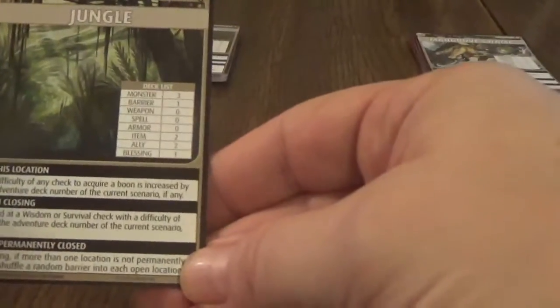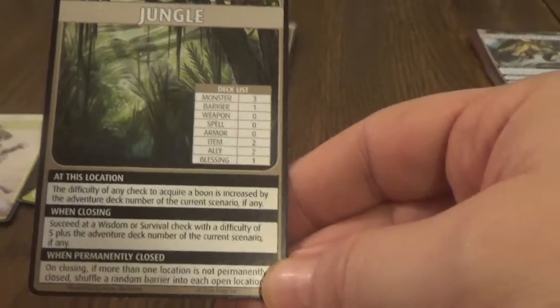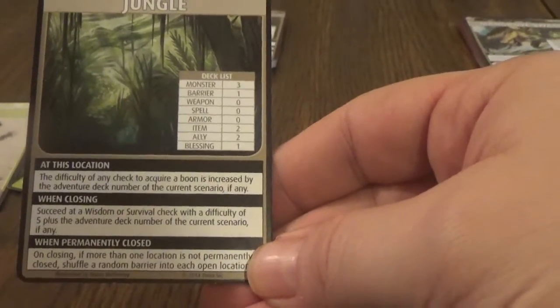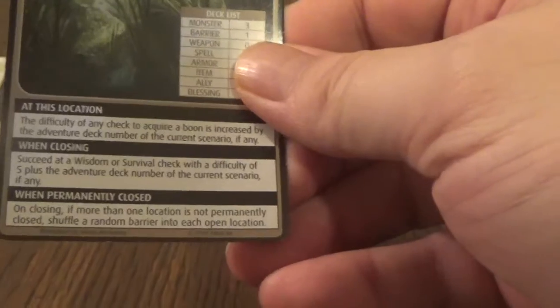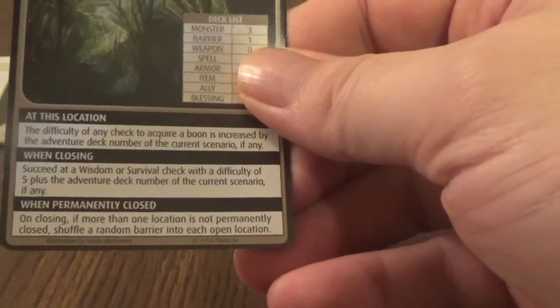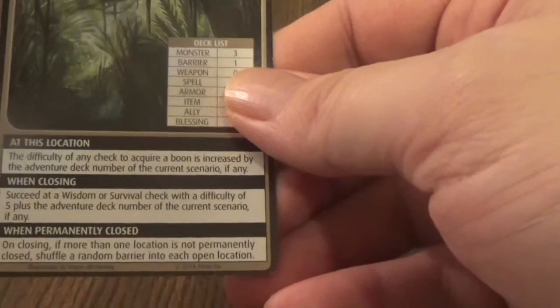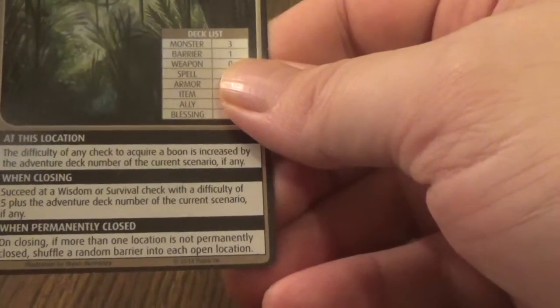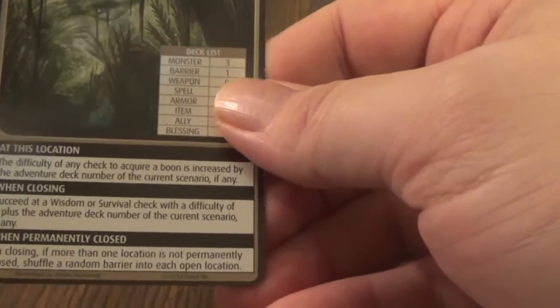The jungle says the difficulty of any check to acquire a boon is increased by the adventure deck number of the current scenario. And when closing, succeed at a wisdom or survival check with a difficulty of five plus the adventure deck number - so it's gonna be ten. On closing, if more than one location is not permanently closed, shuffle a random barrier into each open location. I don't know if I want to do that, so I probably want to go this one second to last. We're gonna start at the mangrove swamp - that kind of looks a little easier.